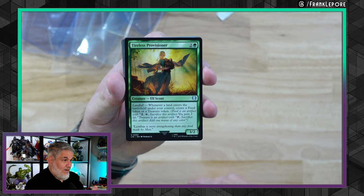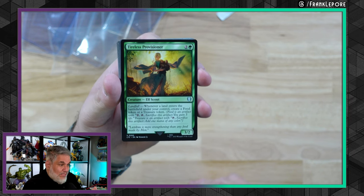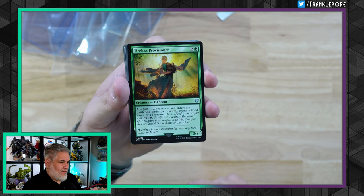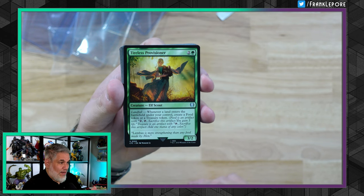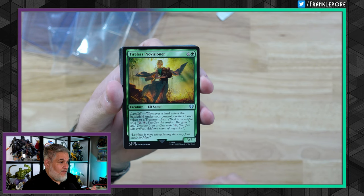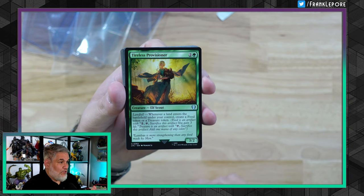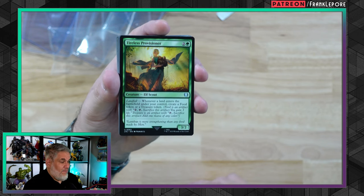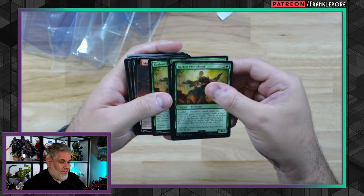This is Tireless Provisioner. This was printed in Modern Horizons 2, I believe. It was kind of like a Tireless Tracker that made treasures and food instead. It doesn't get +1/+1 whenever you crack it though, so obviously Tireless Tracker is better, but it's a rare. So we got four of those guys.